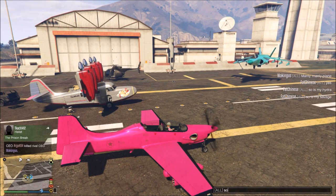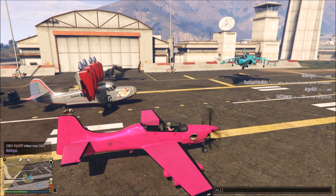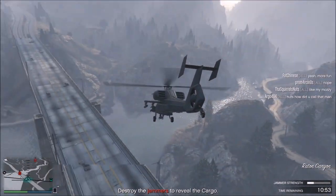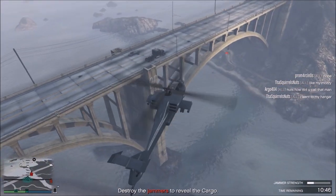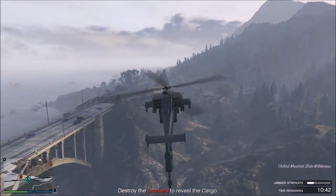My impression of the Stealing Mission: it's alright. Sometimes it can be very challenging, but like the MC business, some missions can just be very annoying. For example, in one mission you have to fly an aircraft almost halfway across San Andreas — or the entire map if your hangar is at LSIA — to destroy jammers, reveal the cargo, steal it, and then deliver it back to your hangar.